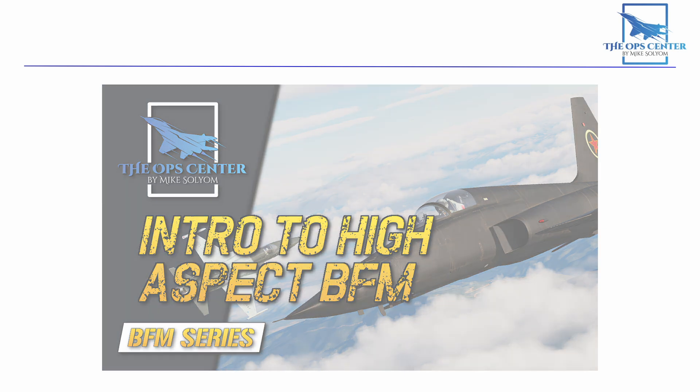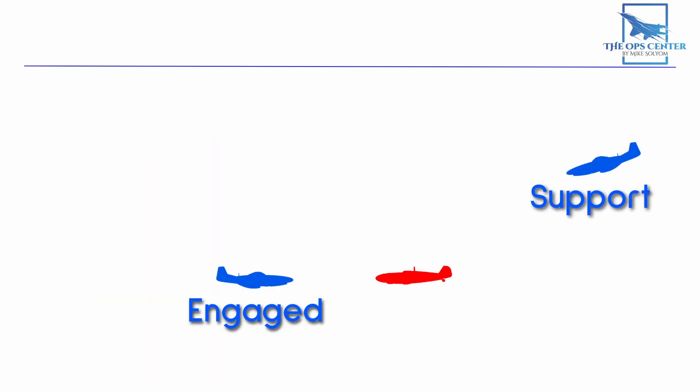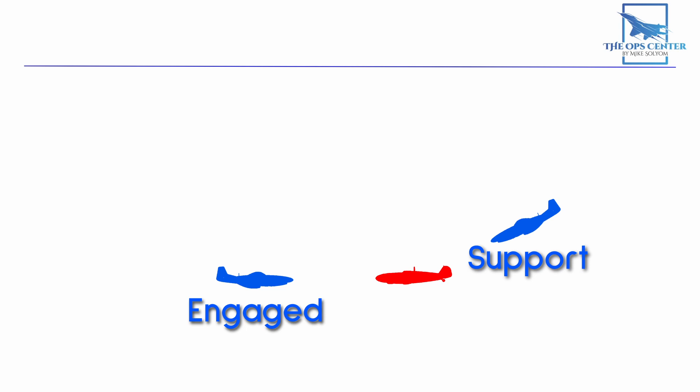As Shaw says in his book Fighter Combat, by using these methods a pair of fighters can defeat even a more capable adversary. That's because even a more powerful fighter will bleed energy trying to get into a good offensive position. With the support fighter up high, there's an opportunity to build up speed during a dive when called in for the attack. Just like with previous doctrines, pilots would come up with newer variations that let them do more.